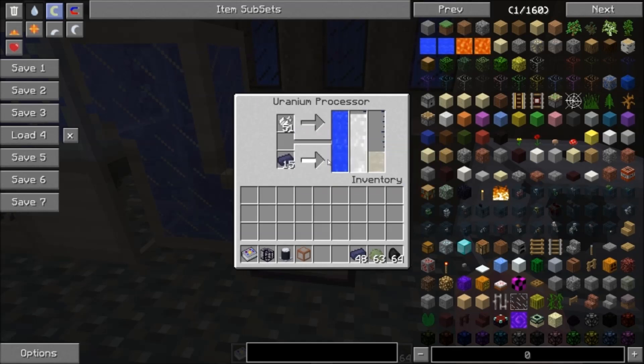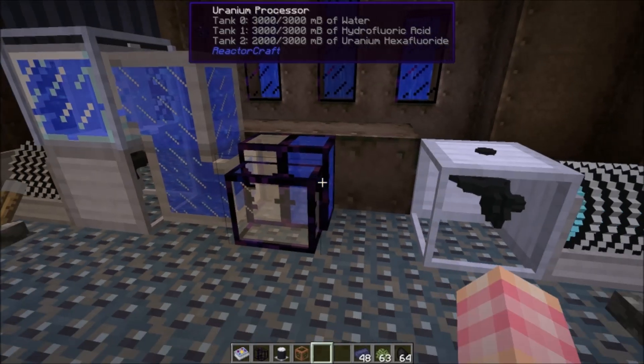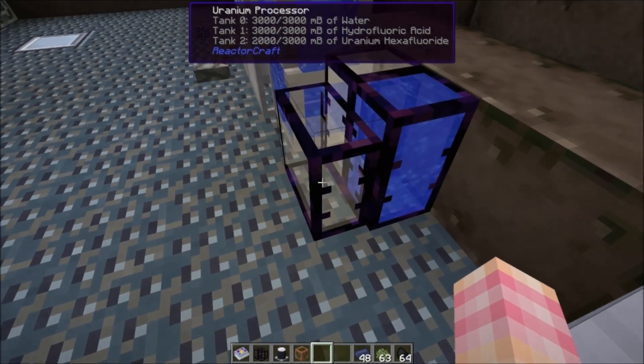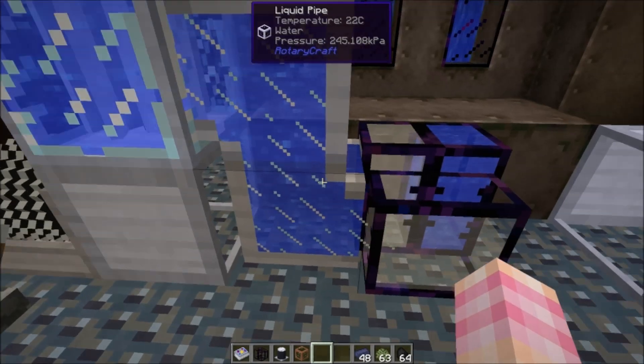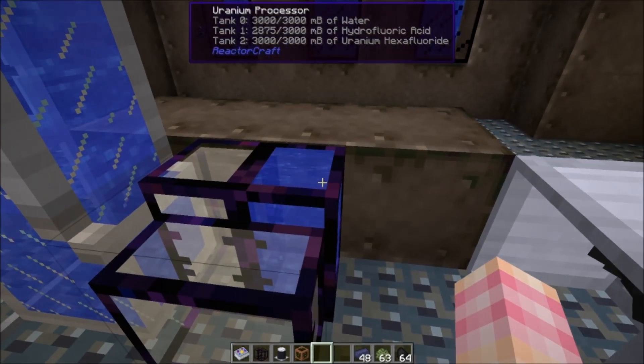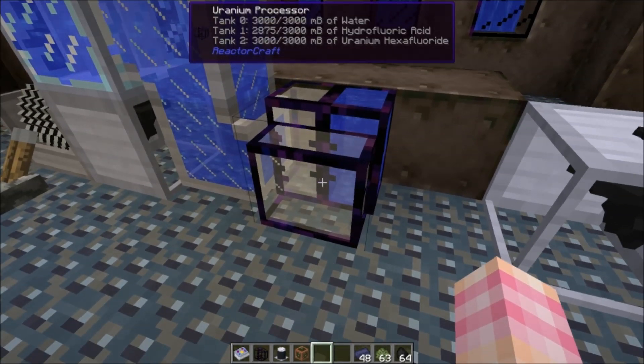We've used up some of the hydrofluoric acid and produced uranium hexafluoride. As soon as we produce more, it'll use up enough of the hydrofluoric acid to produce more, using up another fluoride crystal. Now that it's down a bucket, it's going to use the fluoride crystal to make more hydrofluoric acid — and it's just going to keep running, producing uranium hexafluoride. You will need to put a pipe on the front of the processor in order to get the uranium hexafluoride out — it will not come out the side.